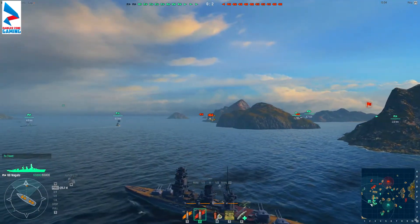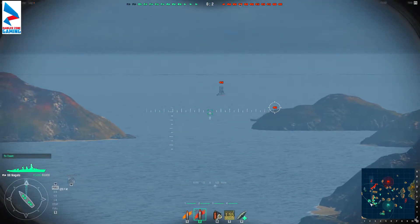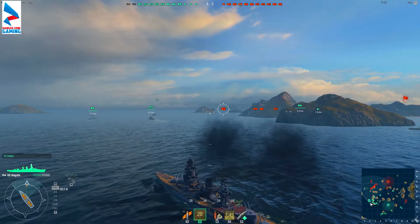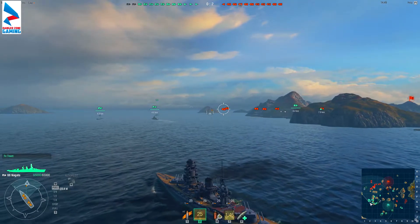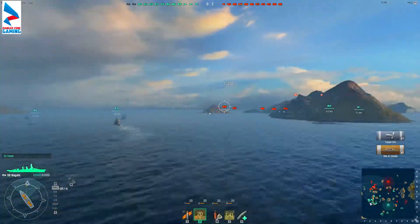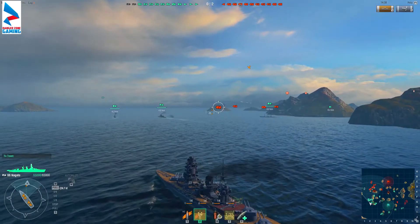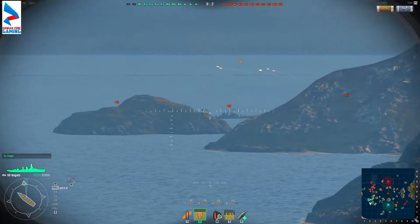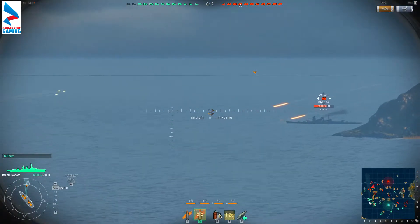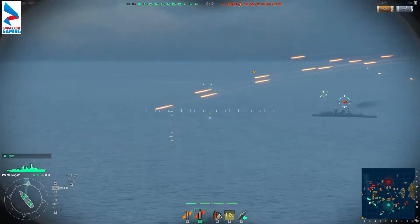So things on the surface don't look all that good. The successor to the Nagato, the Amagi, is going to be a bit better because that one has 5 turrets — so 10 16-inch guns — which is pretty damn good. And we've got a citadel hit — 13,850 — so not 16,000; that seemed a little optimistic. The Amagi with 10 16-inch guns seems pretty good, so I'm quite keen for that one. But I need to put some serious grind time into this ship.